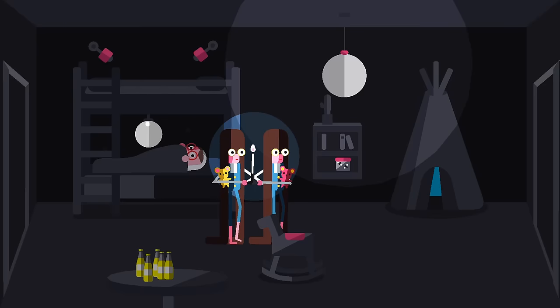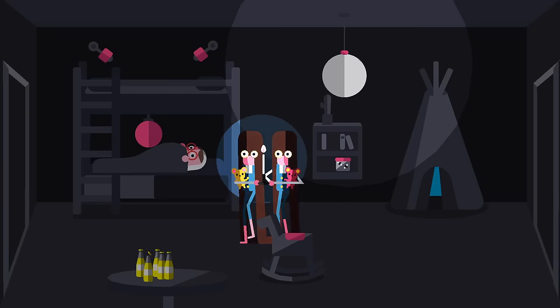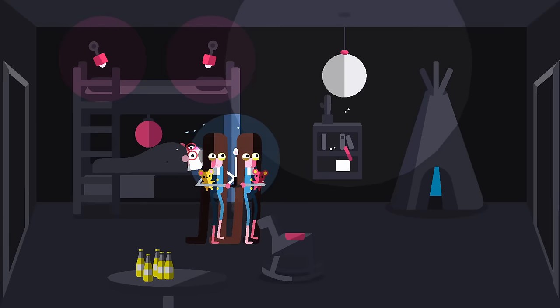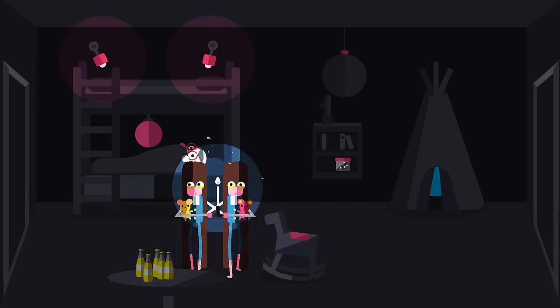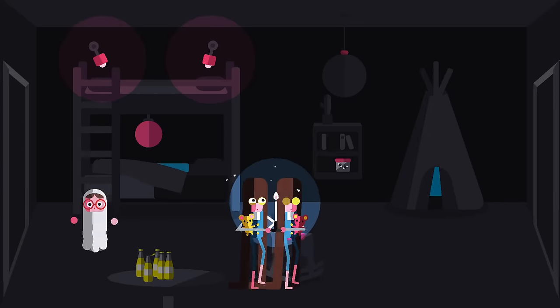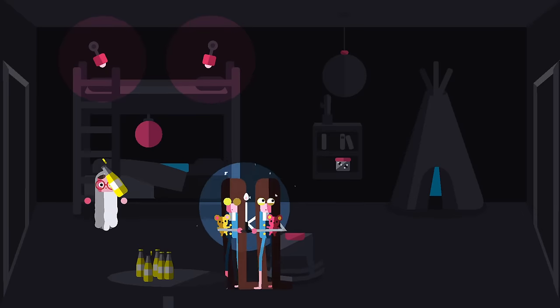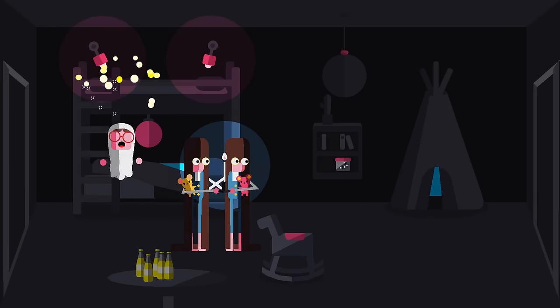Let's turn on some music — they're going to start dancing. Nice. Let's turn that off. We'll let some flies out, turn on the lights, rocking horse, turn out the light. They're getting scared. Let's grab that... have some fizzy pop, soda. And... Roar!